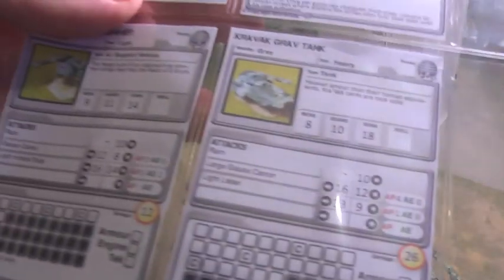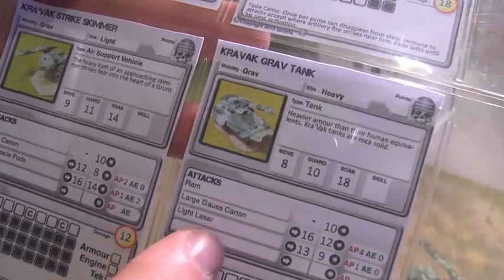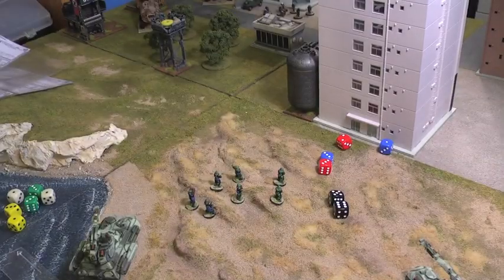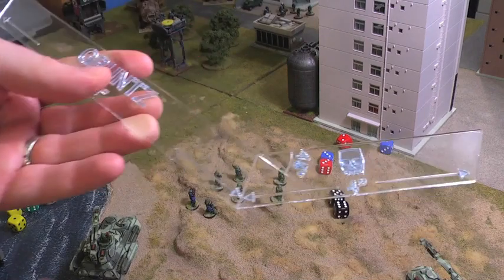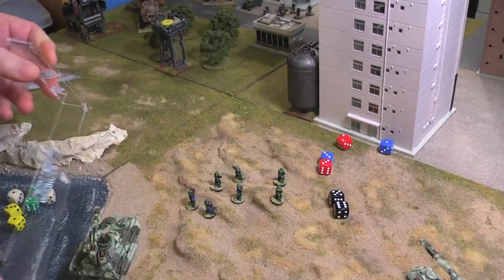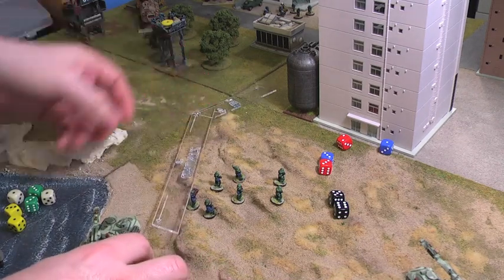Now activating this grav tank — a Kravak heavy grav tank. It has a large Gauss cannon as its main weaponry and a move of 8; it can move up to double that with a double move. I'm doing a single move here and using the Grunts ruler since it has an 18 inch side. I'm going in a straight line because that Bulldog is clearly in my sights.